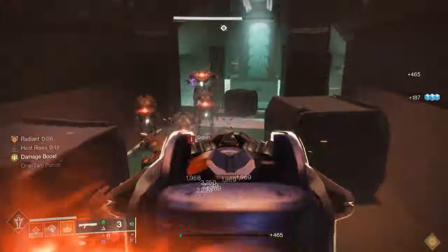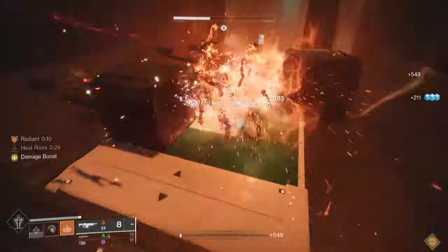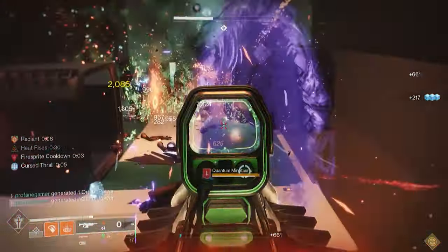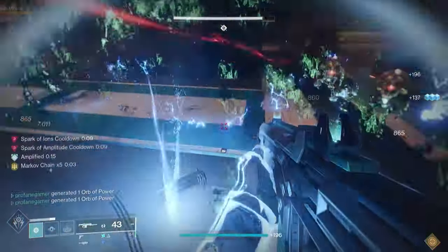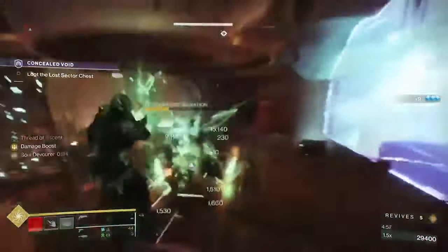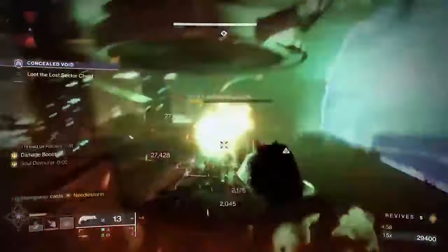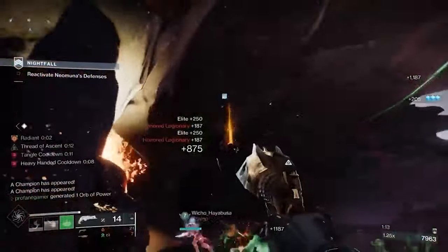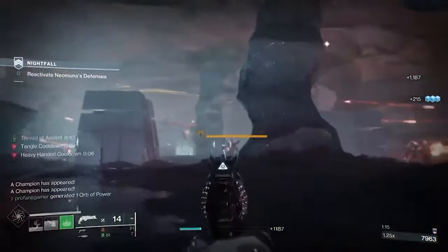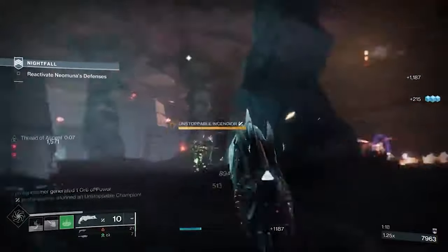The Necrotic Grips has the greatest influence when used with Arc, Solar, and Strand subclasses, as these energies come with high-powered melee options that already have the ability of inflicting a lot of damage to large groups of enemies. When used with a Solar subclass, you're getting the added benefits of Scorching and Igniting targets. With Arc, you're able to spread lightning damage, and with Strand, you're able to unravel targets, create Threadlings, and deal out tons of area damage. Whichever subclass you decide to utilize, you'll want to choose fragments and aspects that cater to the use of your charged melee.